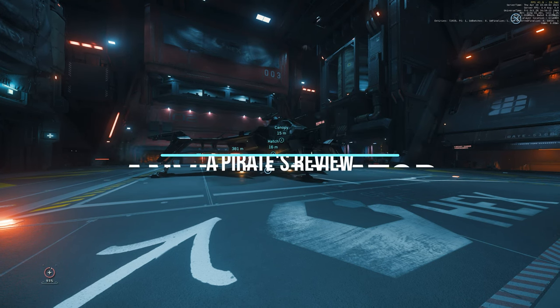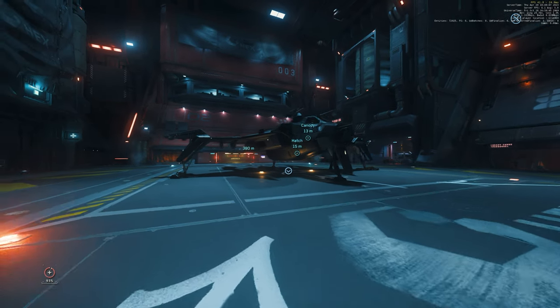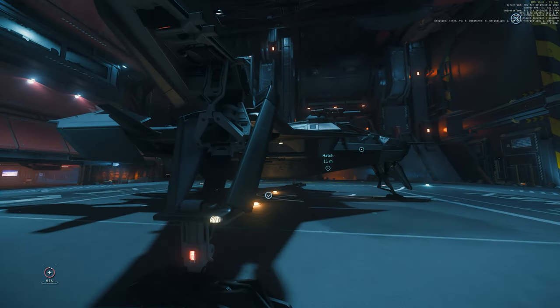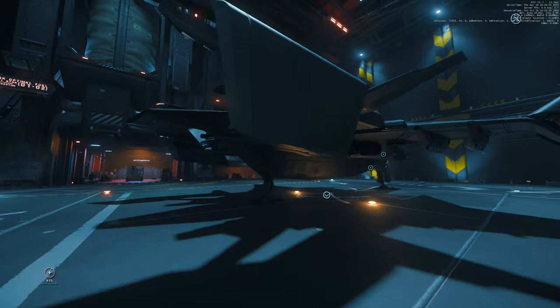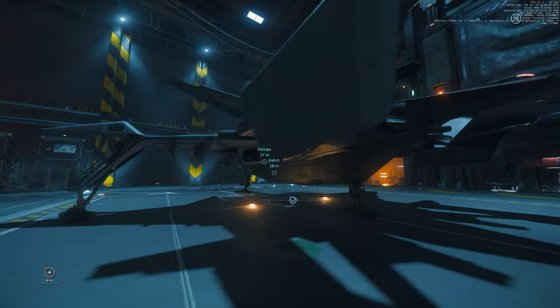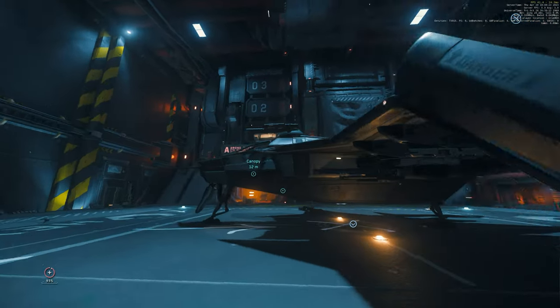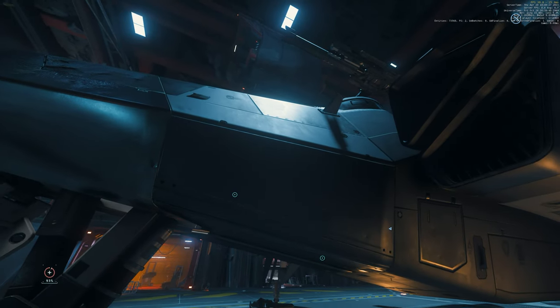This is a pirate's review of the Anvil Gladiator, a two-seater fighter bomber with a hull HP of 10,000, which matches the Cutlass Black. It has two size-one shields, two size-three guns for the pilot, two size-three guns for the gunner, four size-five torpedoes, and four missile bays.